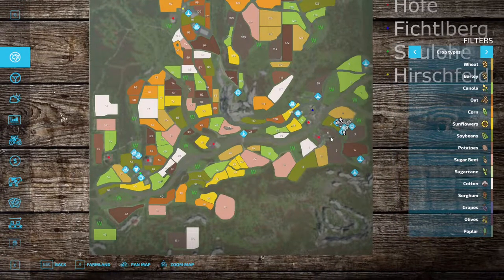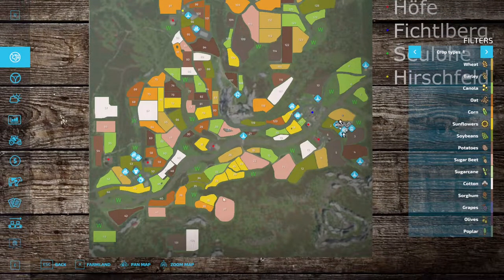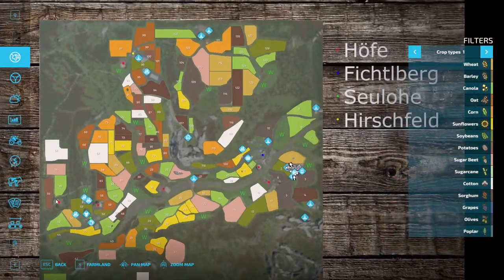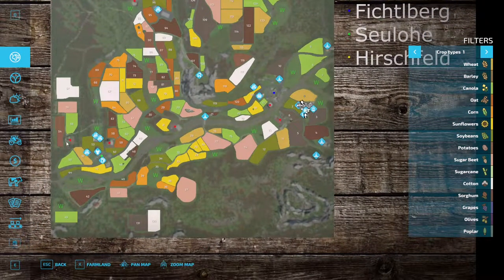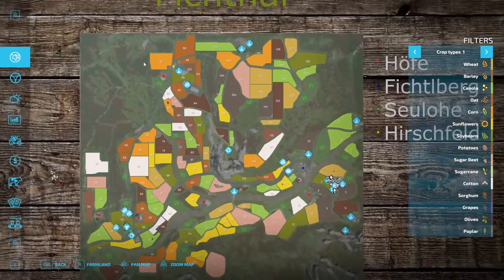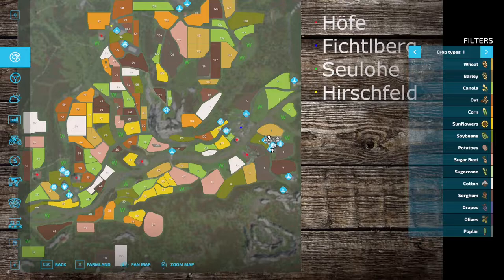You have quite a bit on here. There are a couple of starting farms — the Hoff locations. There are seven of them total. You also have locations called Fico Bird, Sonho, and Hirschfield — hopefully I'm saying those right, comment below if I'm wrong. From what I understand, those are little cities, townships, or centralized hubs for the general area.